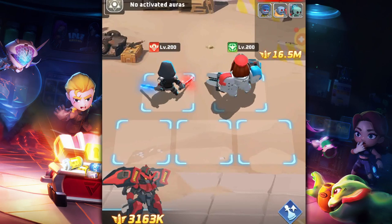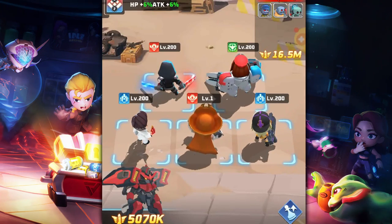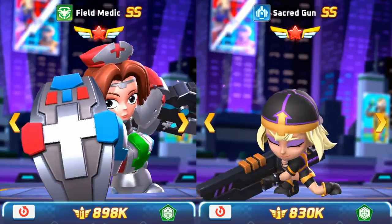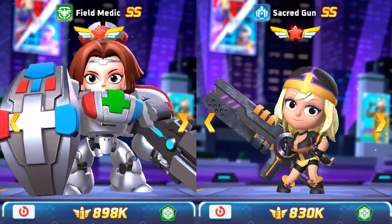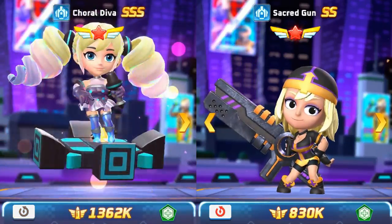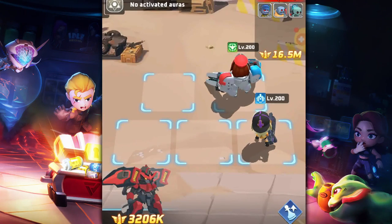A mid-game team based on this would be Master Samurai and Field Medic in the front, with Card Magician, Outlaw Arrow, and Sacred Gun in the back. I like to run two DPS instead of two tanks because it's easier than relying on one damage dealer. Field Medic is a hybrid hero taking the spot of both tank and support. The best support combo you'll have is Field Medic plus Sacred Gun — heals plus revival. They can eventually be replaced by the triple-S heroes Coral Diva and Holy Bishop.